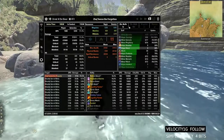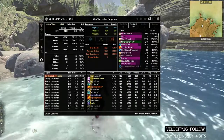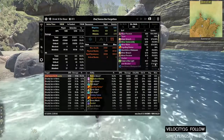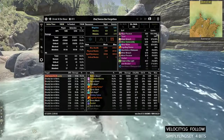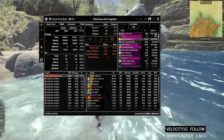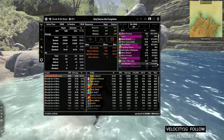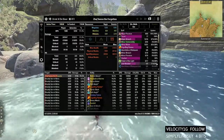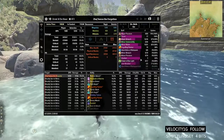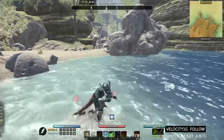Hopefully this helps you out. When you want to look at the actual debuffs the group applied, click on the actual boss and it'll show larger numbers and percentages. As a group effort, you want to make sure Engulfing Flames is up for the extra damage for magicka characters — try to keep that at 100% uptime — along with Major Fracture and Major Breach. Alkosh at 90% is actually pretty good as a total group effort, especially with just myself and the other tank running it. Hopefully this helped you out. Let me know in the comment section below, be sure to subscribe, and we'll see you in the next video.